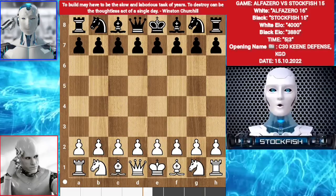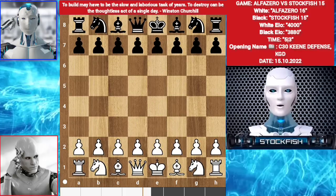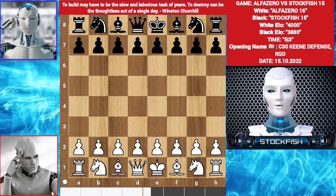Hello chess friends, this game is about AlphaZero vs Stockfish 15 match, where AlphaZero played King's Indian setup with f4 against me. Watch the video and learn how you can play like AlphaZero and how to prevent the King's Indian setup as black. And this is your today's puzzle — a very easy puzzle. You have only one minute to solve it, so comment me the full answer. Here we go.